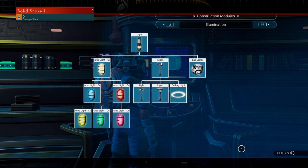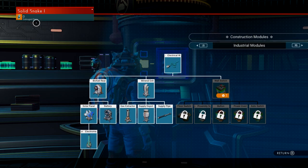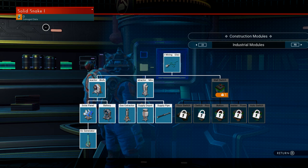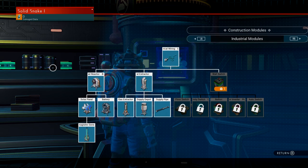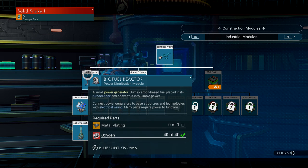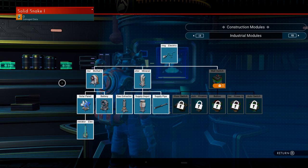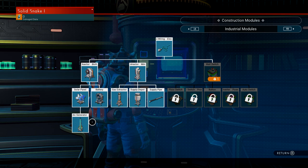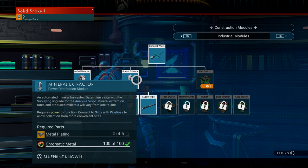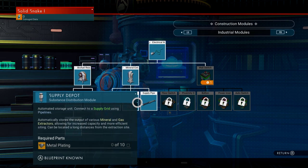Go over to the industrial modules. You're going to need salvage data for this. If you don't know how to get salvage data, there's a link in the description on how to get buried technology. You want to get your electrical tree all filled out: buy your biofuel reactor first, then the solar panel, the electromagnetic generator, and the battery. Once you've unlocked the reactor, get all four of those. Then come over to your mineral extractor — that's your first industrial power distribution module — which opens up the gas extractor, supply depot, and supply pipe.